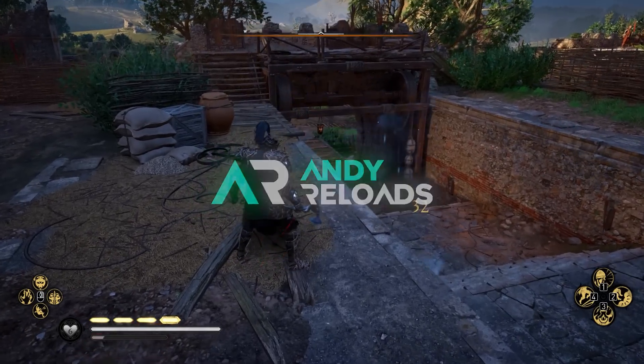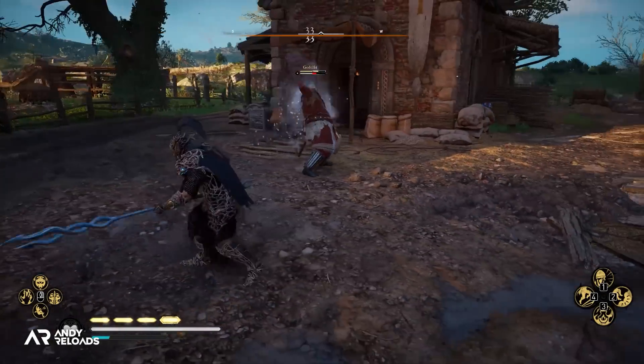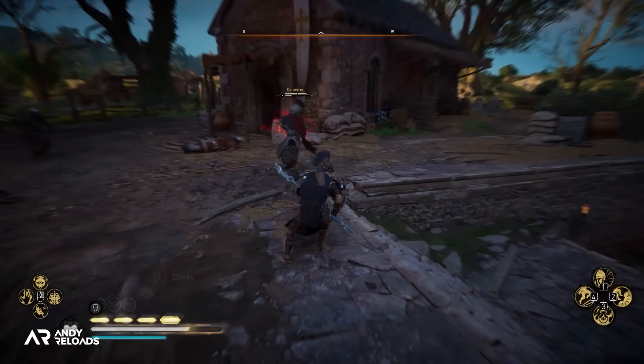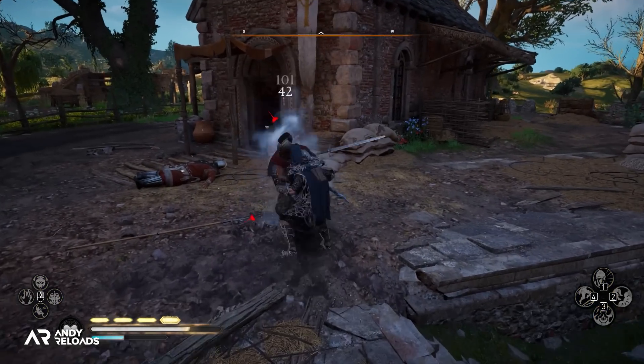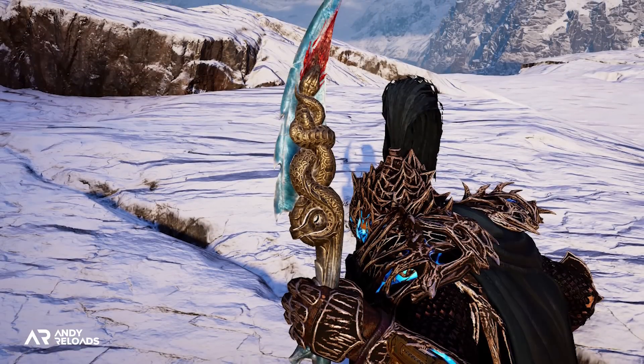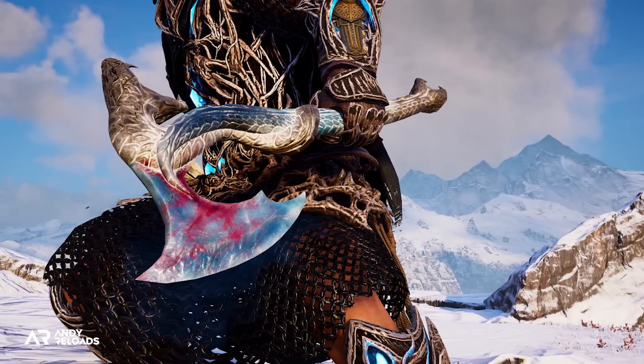We've got a new weapon pack to dig into. When you successfully land a special attack on an enemy, you'll trigger a frost explosion from your weapon where ice shards will also rain down from the sky to do additional damage. All of these weapons are part of the new Frost Serpent Pack found in the game files by Pedder, meaning we don't yet know when it's going to be released, but it should be arriving in the Helix store within the next 30 days.